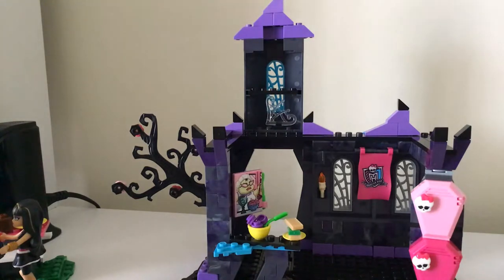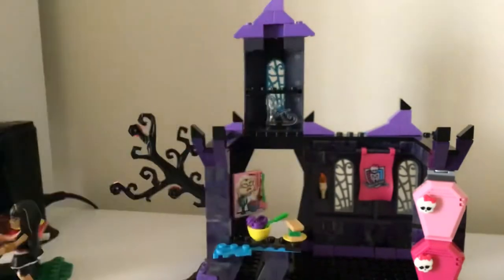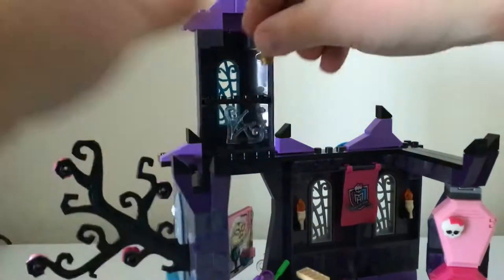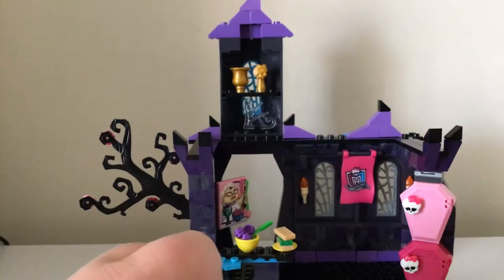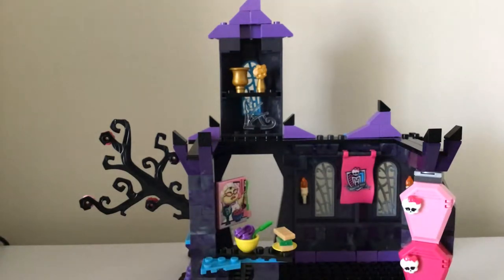Even though the instructions have the trophies around the other way - on the outside I should say, so we can see the trophies there sitting on the outside - the instructions say they're not meant to be on the outside, they're meant to be on the inside. But I'll give it that. This was a fun build until I actually hit the snag of missing the six one-by-one pieces, the seven-by-one pieces that were meant to be there.